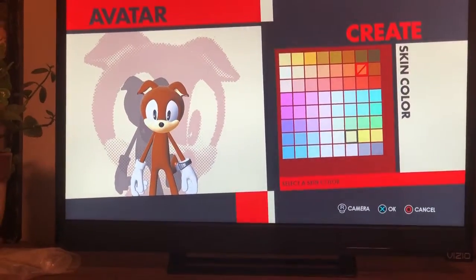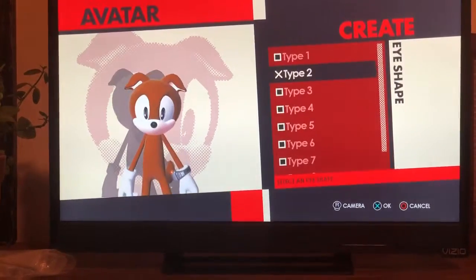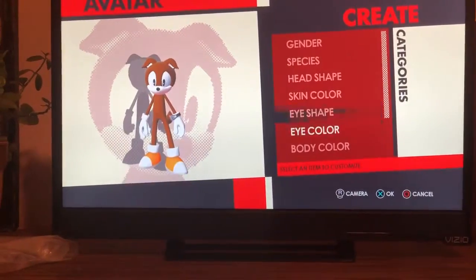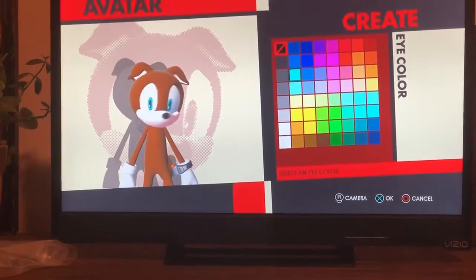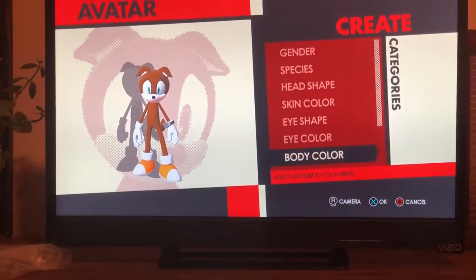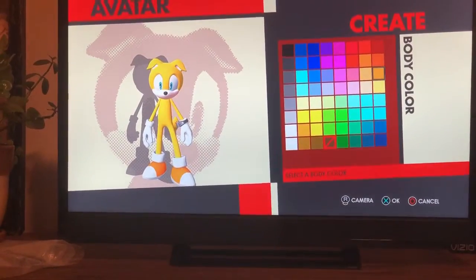So let's see what he looks like, shall we? He looks like this. His eye shape looks like this, too. And now for his eye color. And now his body would be golden yellow.